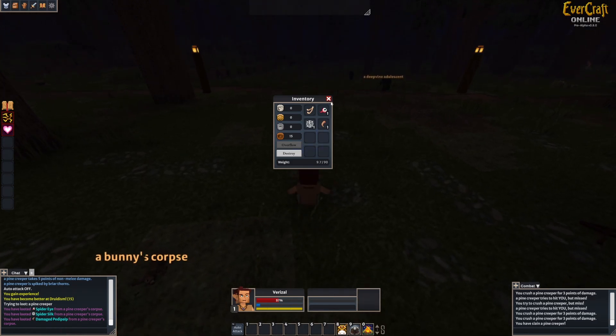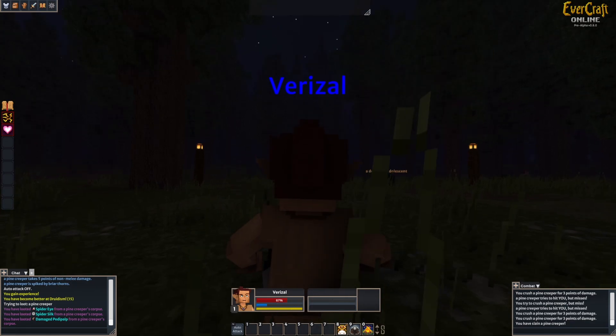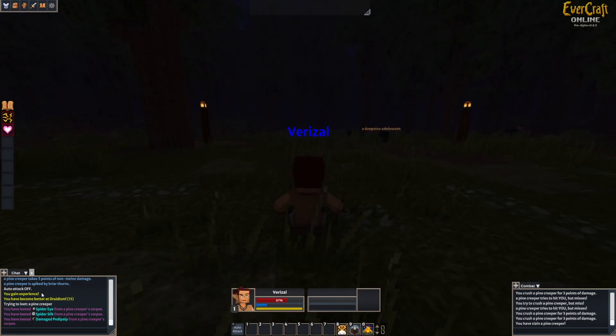Let's see the regen — if it's like a six-second tick. 10% — that's not bad. 'You have become better at druidism: 15.' Interesting. Seems like the chat bar is kind of the same format as EverQuest.